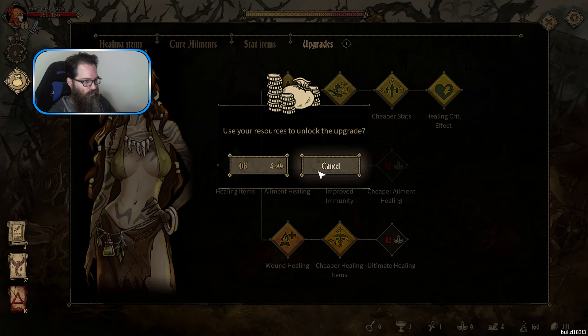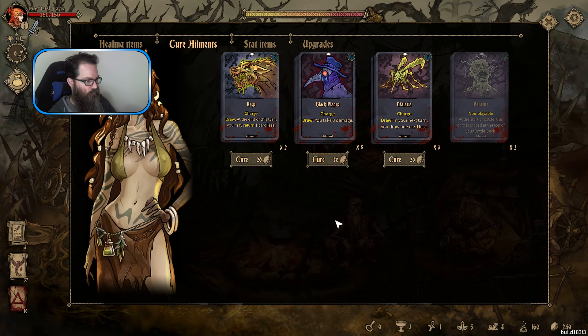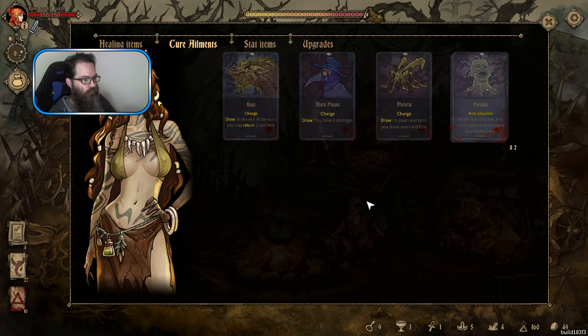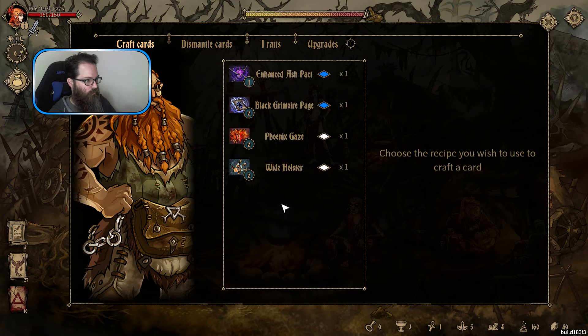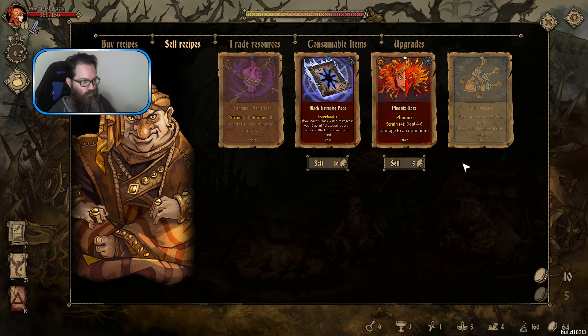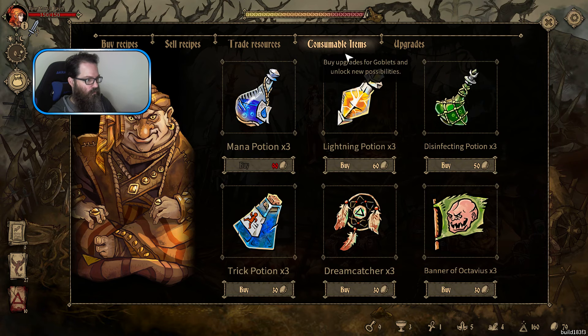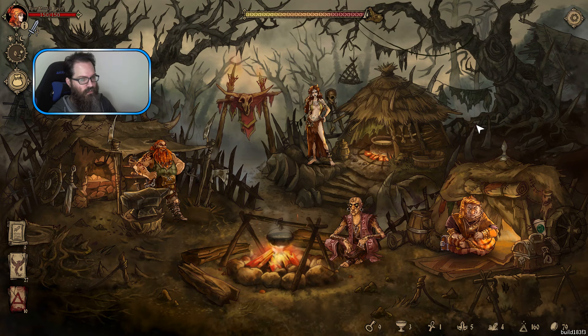If we've got cure ailments, I'm gonna check that first. Check the upgrades. No... I'm gonna try... I'm gonna sell that stuff.